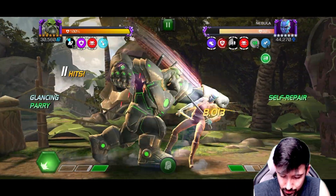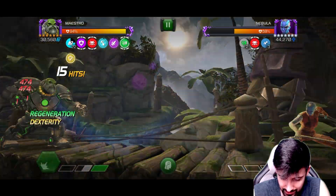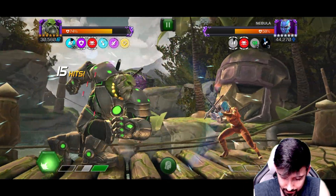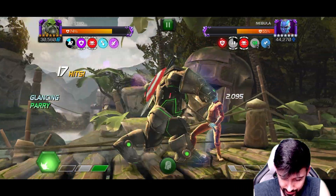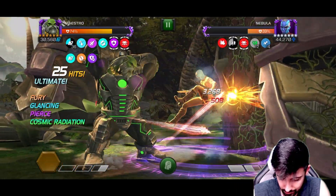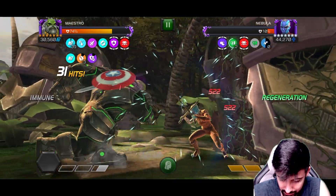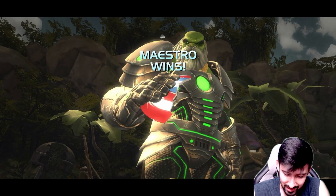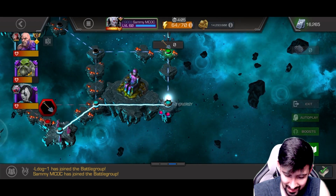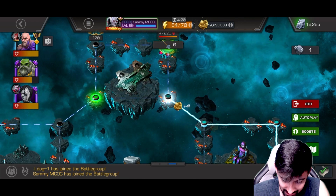Interesting thing about this node is that it's kind of flipped — usually you want that regen, but here you want to get the regen on the opponent so that their healing is reversed. It's an interesting node. We pop the special two and stay close so they get the regen — and see you later. We could have done that cleaner, but it's a fun node. If you mess up you're going to get knocked out.